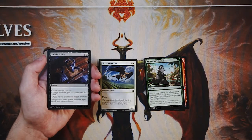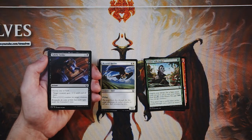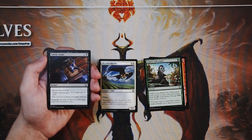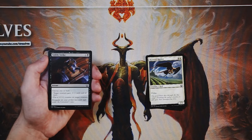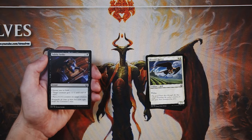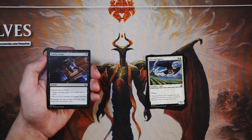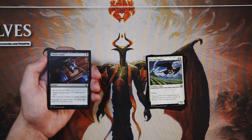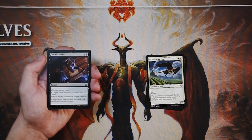Subtle Strike is an instant for one and a black — choose one or both: target creature gets minus one minus one until end of turn, and/or put a plus one plus one counter on target creature. I actually really like this card — it's probably the best so far, which is a little sad. It's an instant-speed combat trick where the boost sticks around with that counter. Generally in limited you have a creature out, and on top of that you can hopefully pick off one of your opponent's creatures. Not a huge amazing card, but for now I think it's the best.